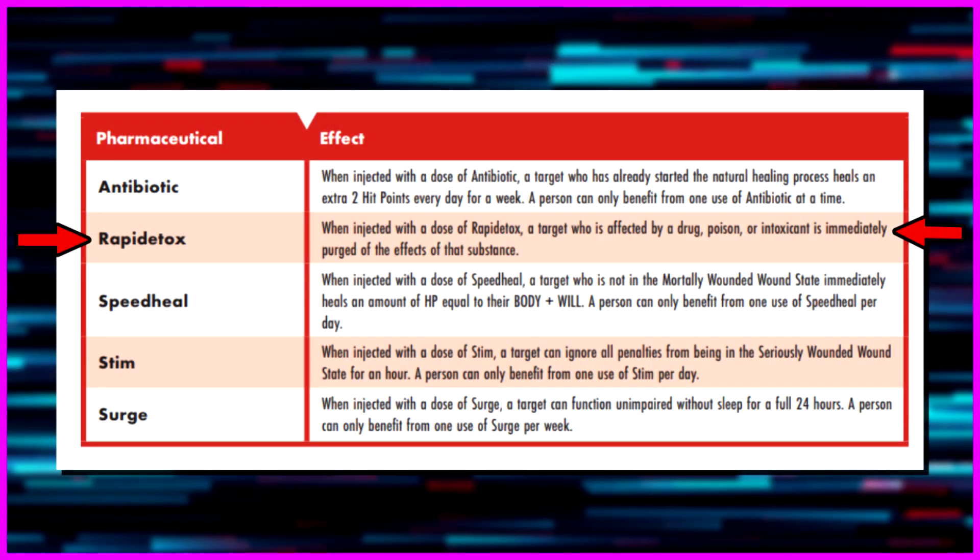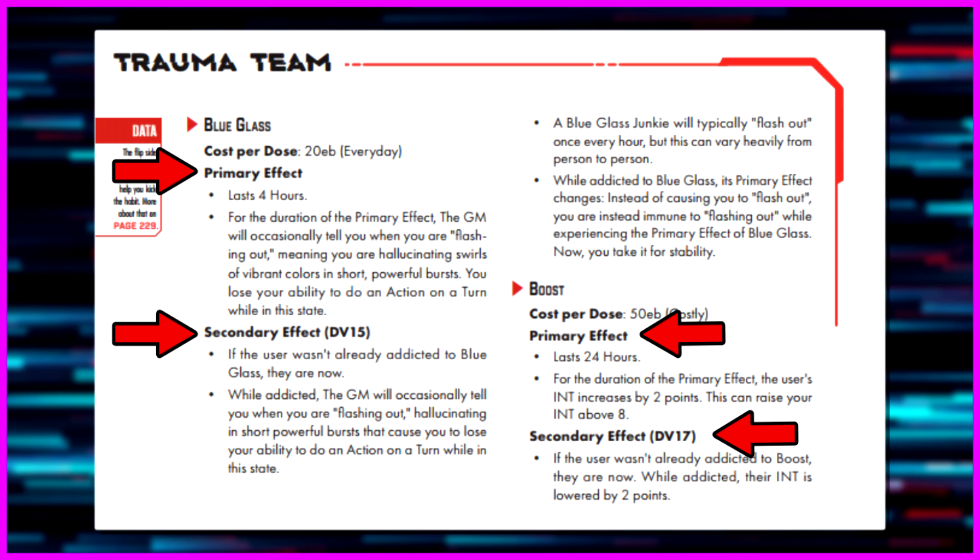Looking at the Medtech's pharmaceuticals: Rapid Detox, when injected, immediately purges the target of any drug, poison, or intoxicant - including secondary effects like addiction. As a Medtech you can take any drug, and when combat is over give yourself Rapid Detox to purge the addiction. You get Boost, Blue Glass, and Stim - when injected, Stim lets a target ignore all penalties from the Seriously Wounded state for an hour. So if you've used your Speed Heals and still have negatives, Stim removes them entirely.